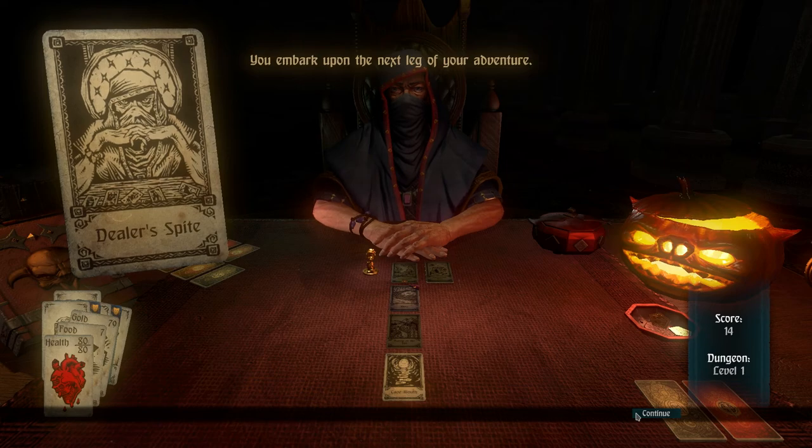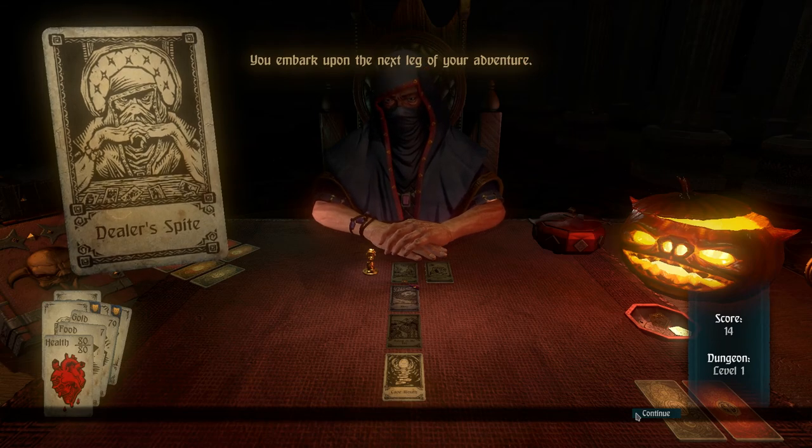We get a couple of things out of the deck — in this case, all monsters. You might have noticed 'Scales.' Those are lizardmen. We didn't encounter them in the main game yet, but we very well might here.